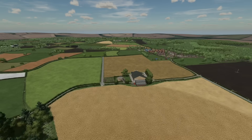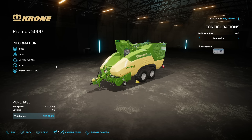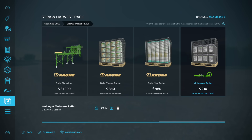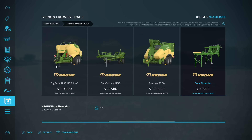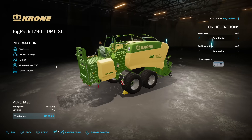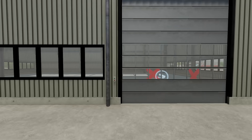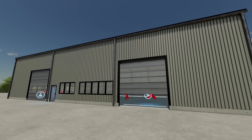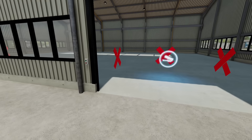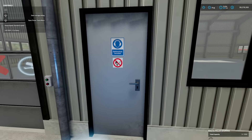Next up we have the Straw Harvest Pack from Creative Mesh. We've made a couple of videos on this already so I won't go over everything, but if you remember the Straw Harvest Pack from FS19 or the add-on from FS17 on PC, it is now out for all platforms on the mod hub, completely free as a mod pack. One thing that's a little different is this fourth building for storing bales and pallets.